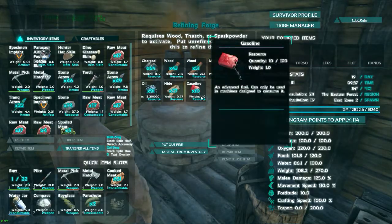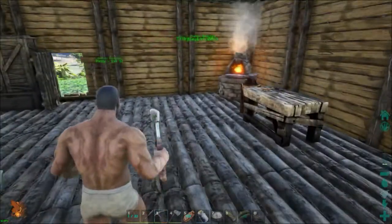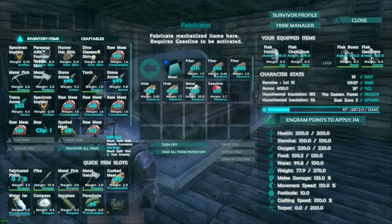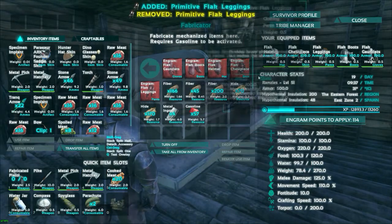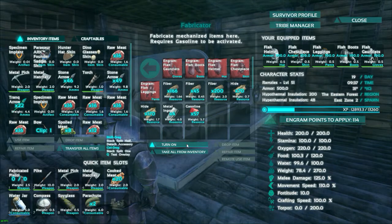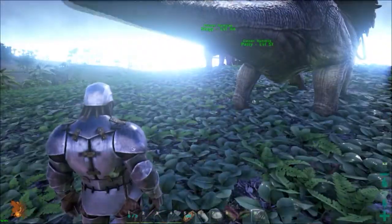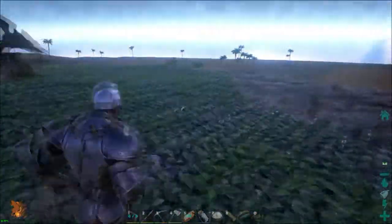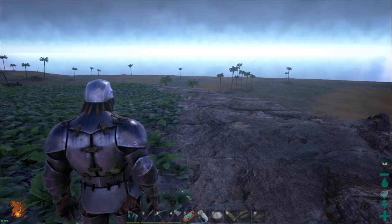Let's just get some more gasoline going and bring it over to this one and make our new armor and look all shiny. Let's get that last piece of armor which is our pants. Then think of something new to do, because right now we can still explore a lot of the ocean. We can still find some artifacts down there I think. So I think that's going to be the next thing we're gonna do in this series, and hopefully we'll find something interesting — some more artifacts and more of those awesome caves.